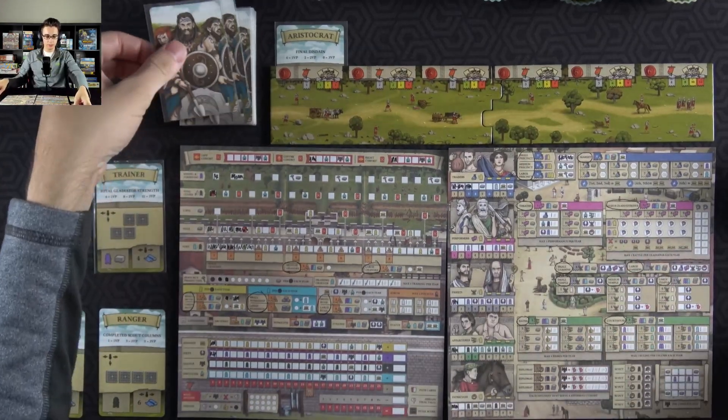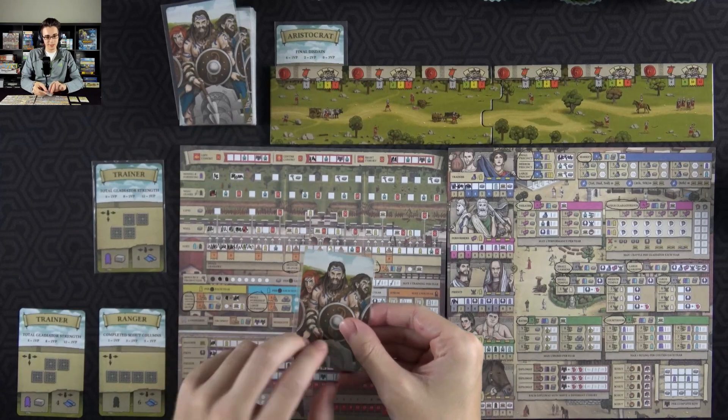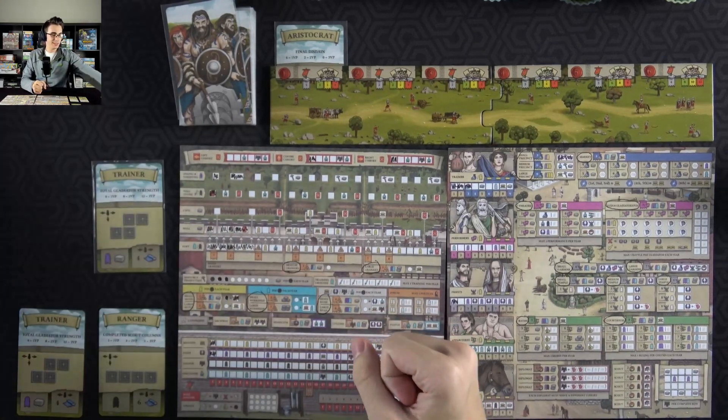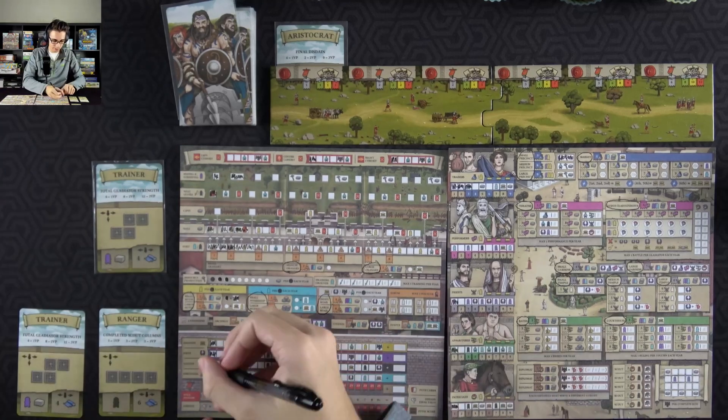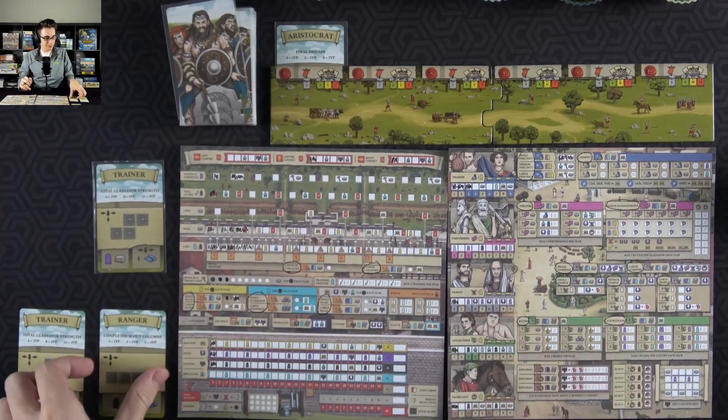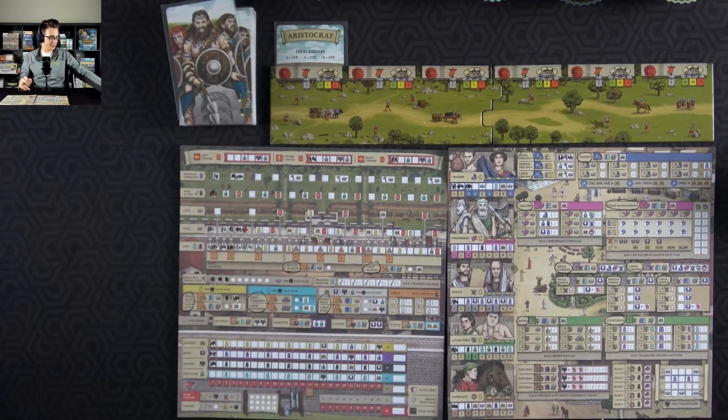Only one pick will be attacking — it's probably going to be left, but it's right. So we're off to a pretty good start. I get one valor for that. Nothing crazy, but at least I'm not starting with some disdain, so I'm happy about that.